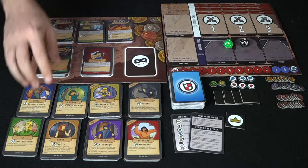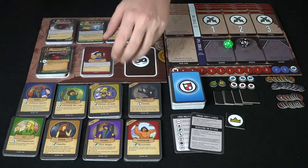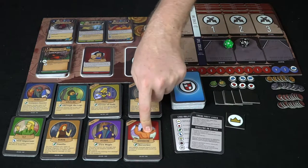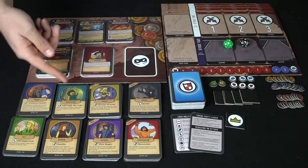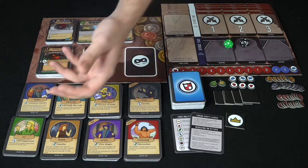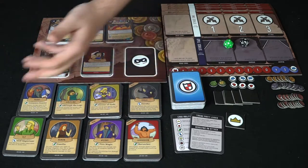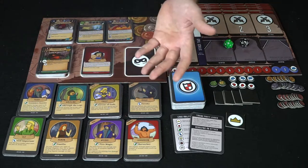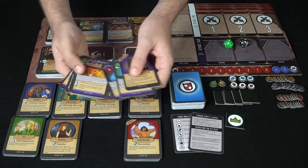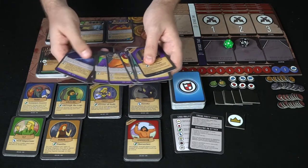You get separate player decks — race cards and class cards. Classes include Priest, Rogue, Barbarian, and Wizard. Races include Human, Elf, Halfling, and Dwarf. You can combine these in any way you like at the beginning of the game — maybe a Human Wizard, a Human Rogue, an Elf Rogue, or an Elf Priest.